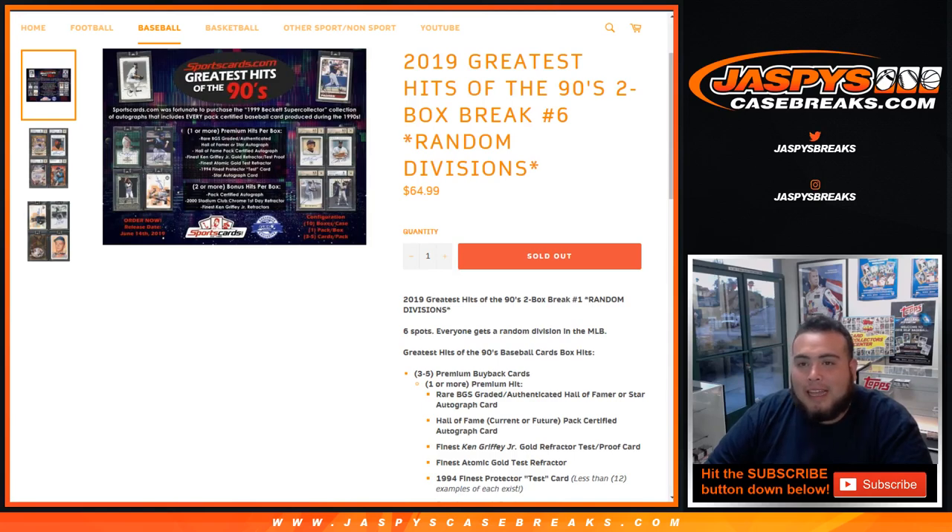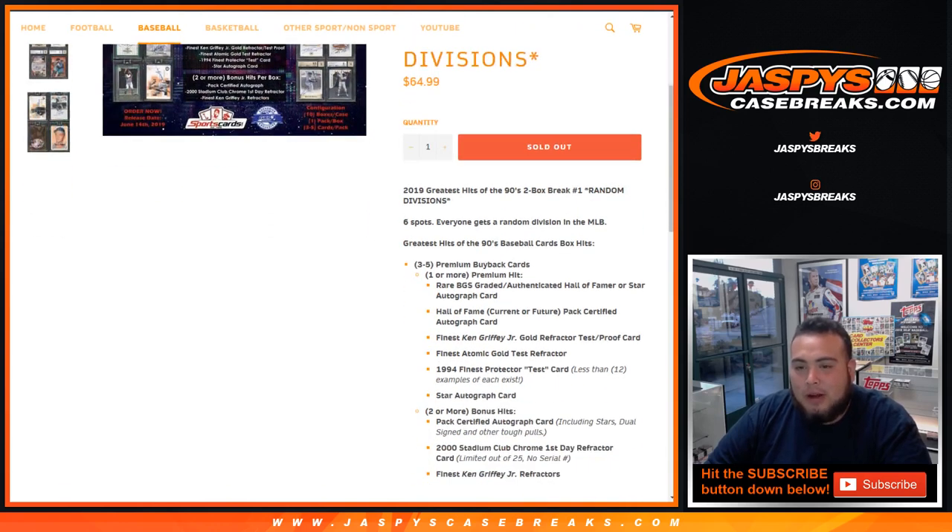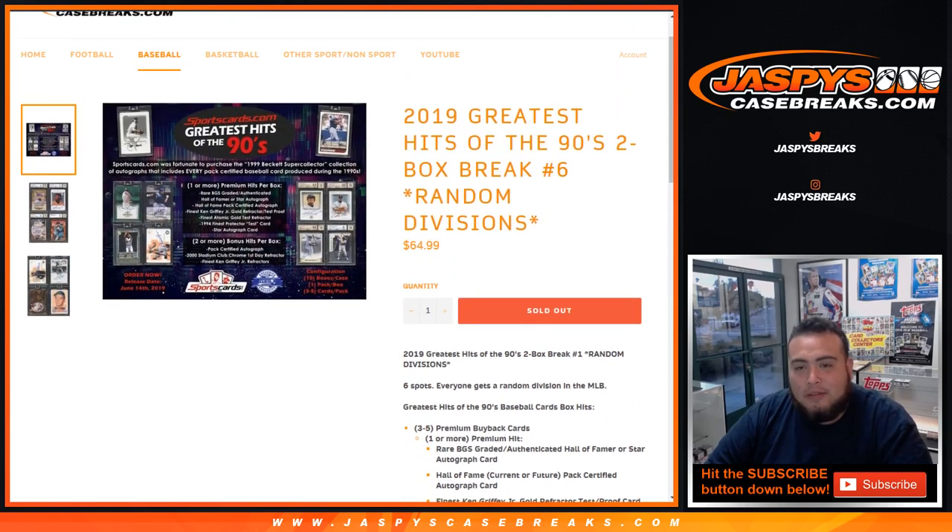What's up everybody, Jason here for Jaspi's Casebreaks.com doing 2019 Greatest Hits of the 90s, two box break number six. It's random division, so six spots — everyone gets a random division in MLB. 90s baseball card box hits: three to five premium buyback cards, one or more premium hits, rare BGS graded or authenticated hall of famer star autographs. A lot of really nice stuff — I actually haven't broken any one of these yet but it looks like there's gonna be some really nice stuff in here.